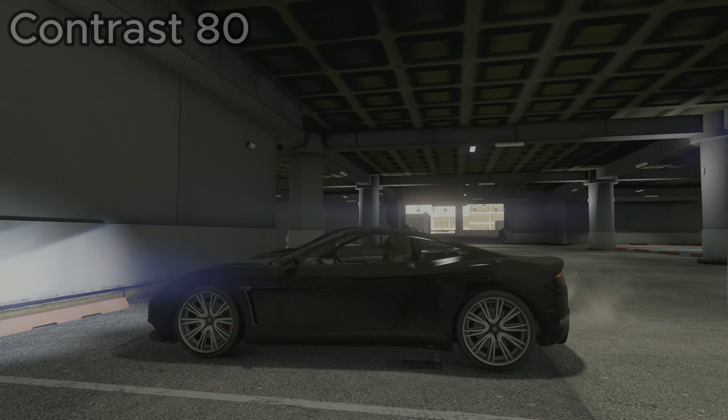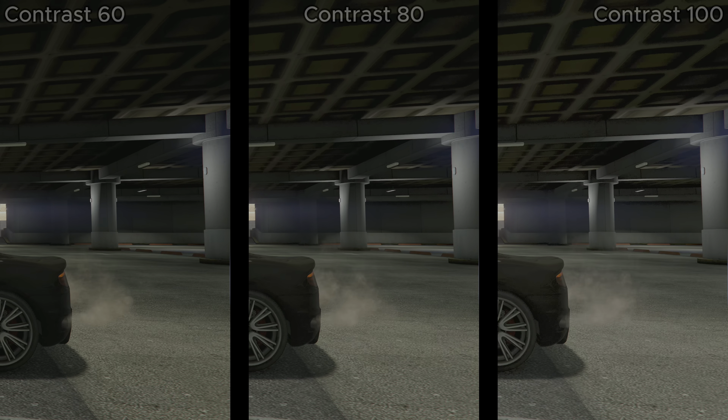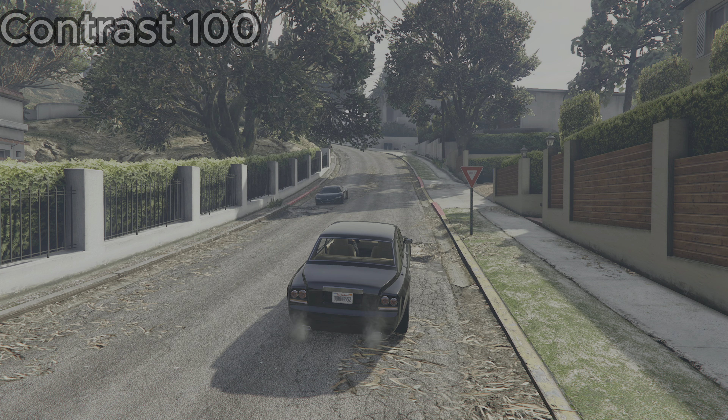Let's talk about the contrast setting. Depending on your screen, TV, or monitor, my recommended setting is between 50 and 100. Below 50 you have a lot of black level crush, losing a lot of shadow detail even in a completely dark room on an OLED TV. If you increase this value from the default 80 up to 100, you may end up with a washed-out picture in certain situations.